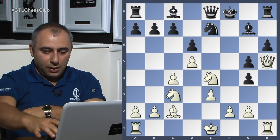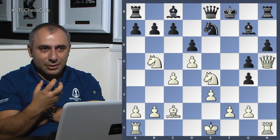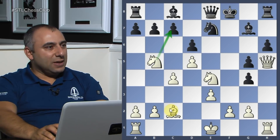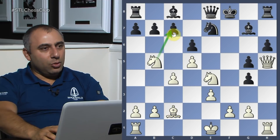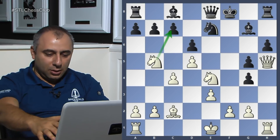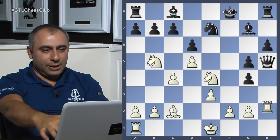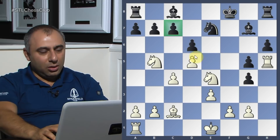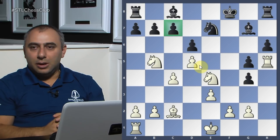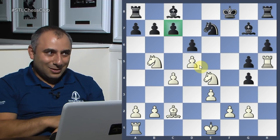h2, knight b5. It's not a good idea to retreat — remember we never retreat when we have an active possibility. That's why knight b5 is important, putting pressure on c7. It's very hard for him to protect c7 — if he pushes the c-pawn, the d6 pawn drops. Queen takes h5, rook takes h5, and now it's very difficult to defend on c7. I'm willing to hang b2 because I have rook b1 and then I take on c7.